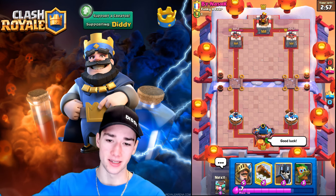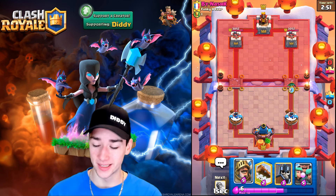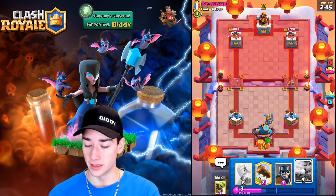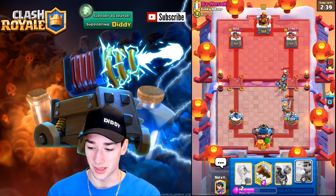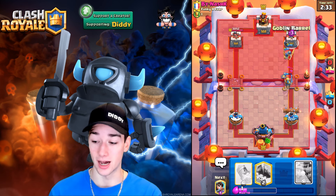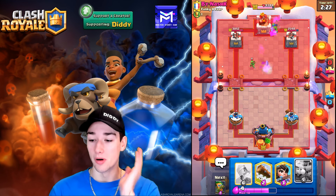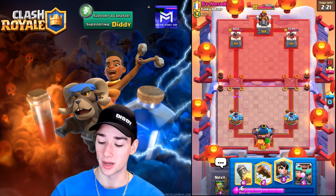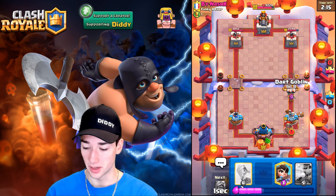Let's get into match number three — we're bouncing back from that loss. We're up against Binash. We go Dark Goblin as the first play. The Valkyrie comes down, we go the Prince. He's got a Valkyrie — interesting. The Magic Archer comes down; the Guards do so much damage and that Valkyrie Magic Archer is a really interesting combo. He just baited out the Log — great. The Nato comes out; it's unfortunate but if you see a Magic Archer there's a decent chance they have Nato. We should have gone with Goblin Barrel placement where that Rocket lands.